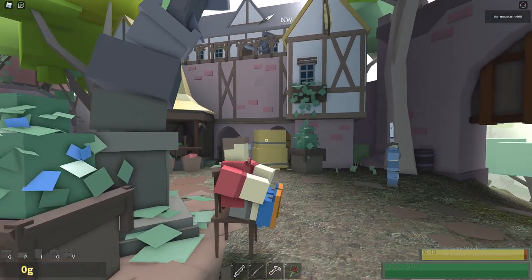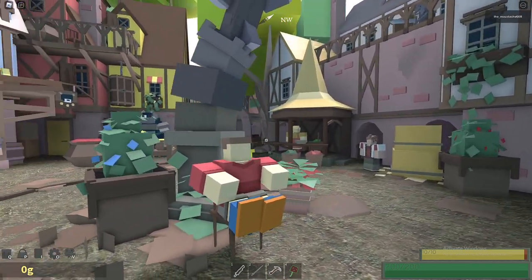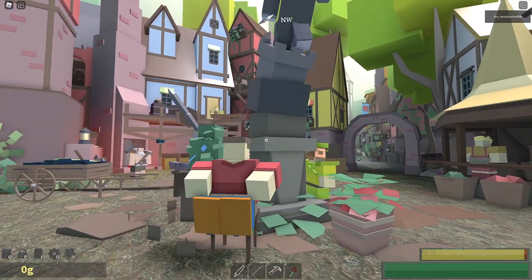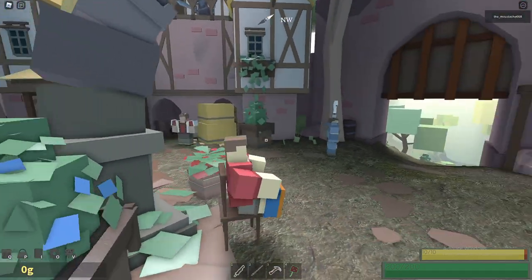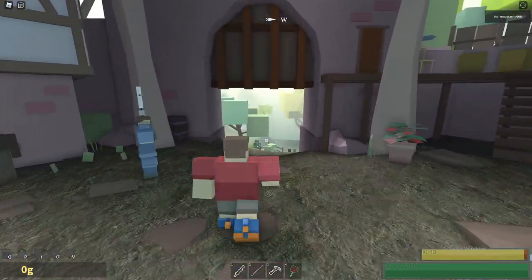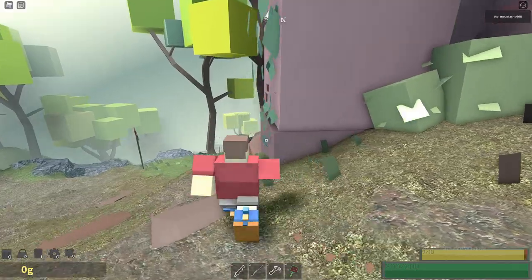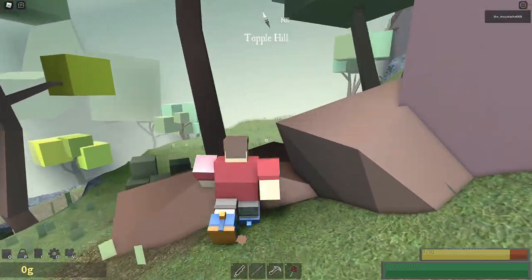Hello and welcome to part 3 of how to as a beginner. Today we will be focusing on doing our first boss fights. The first boss we will try is the corrupted wizard, also known as the spider boss. This boss is located at Blackrock Mountain, so head north of Topple.